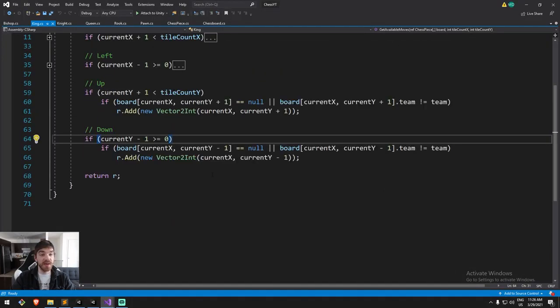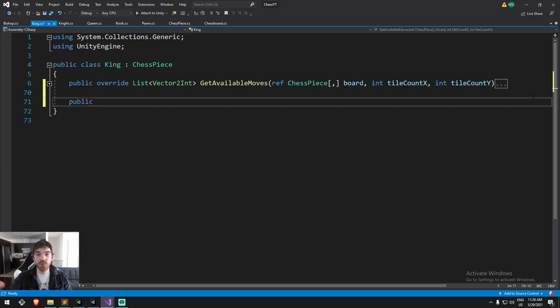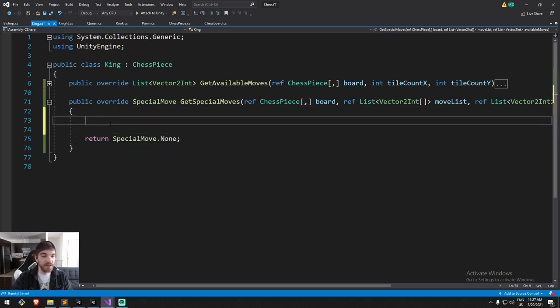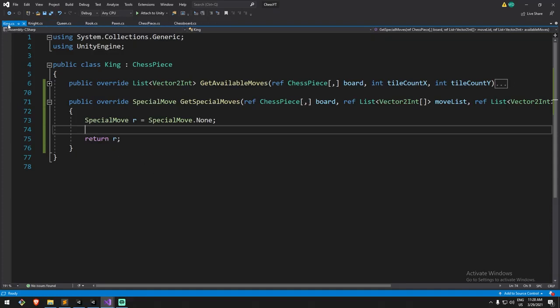Let's go ahead and take our king move. Going inside of my king class, I'm going to declare — as we do with all the special moves — we're going to start by doing get special move to show you where you can go, and then afterward go back inside the chessboard and do the process special move where something has to change. So return base special move — now we're going to return special move dot none, and then we have to start looking for these conditions. Actually I'd like to return a special move R instead of none.